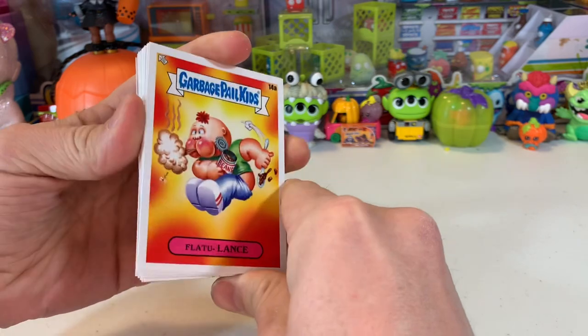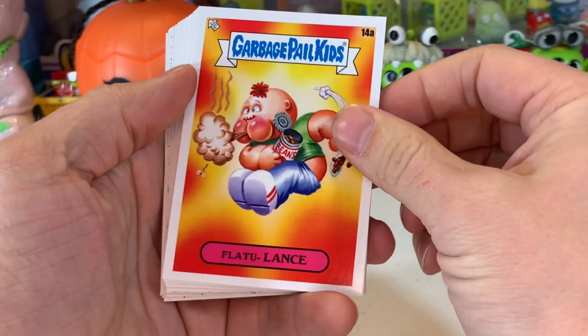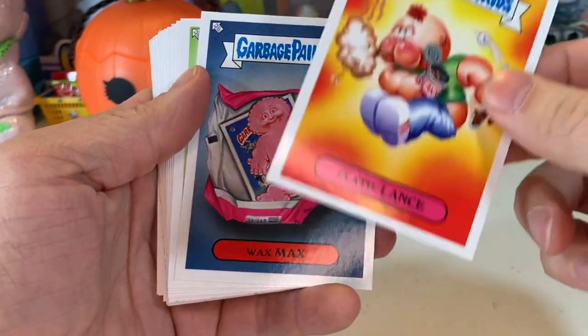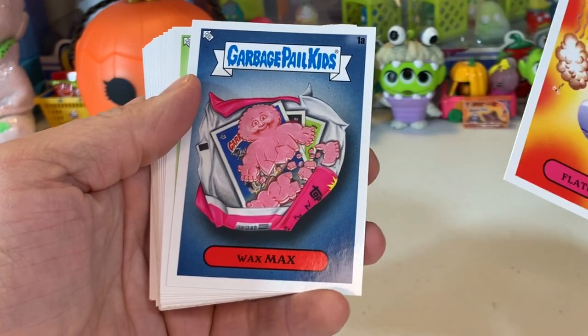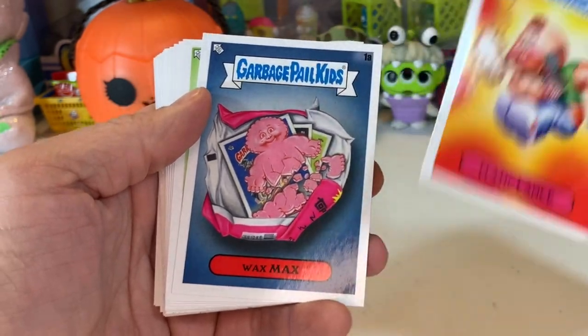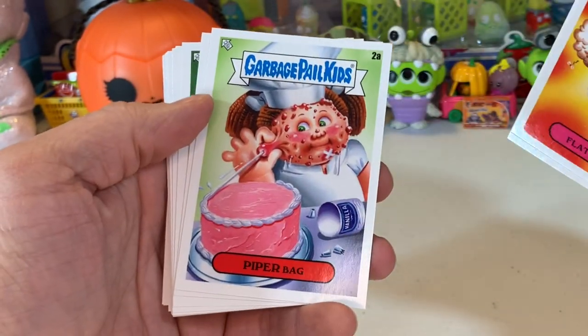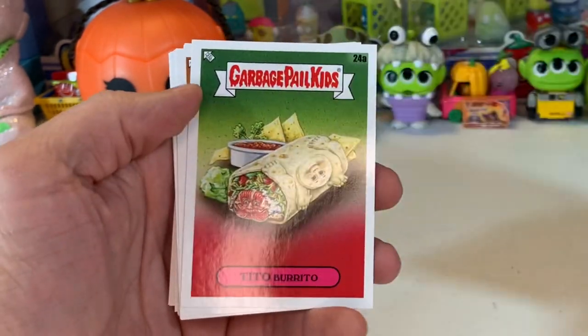We're also looking for Atom Bomb and Butchered Butch, if we can get those in here as well. We've already got the whole set of these base cards — Flatulence included. You guys need to go back, if you haven't already, go to our YouTube channel and check those two unboxings of Collector Edition boxes out. Got some pretty good stuff, but they were pretty messed up — they didn't have all the major hits they're supposed to have.